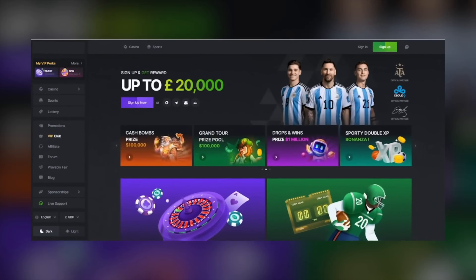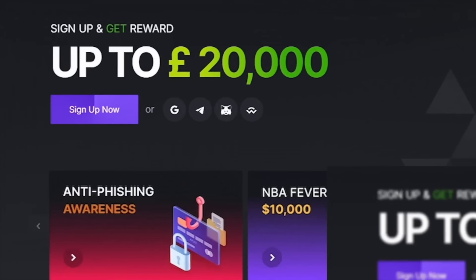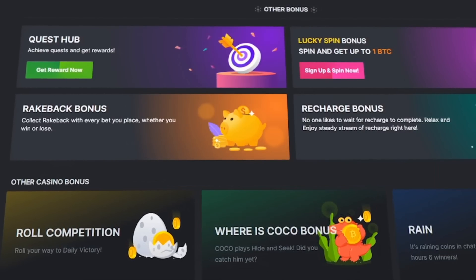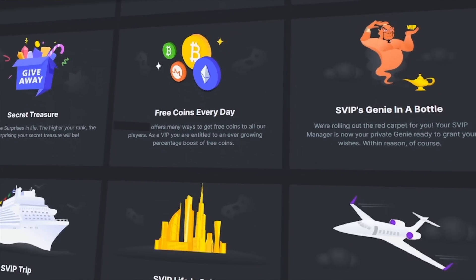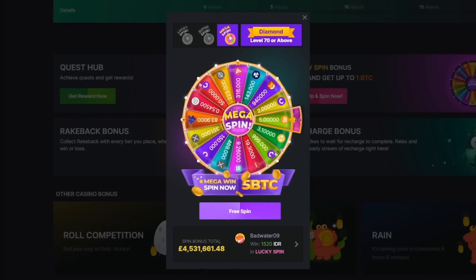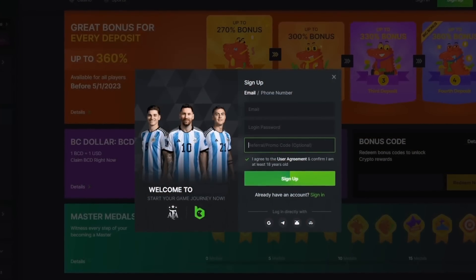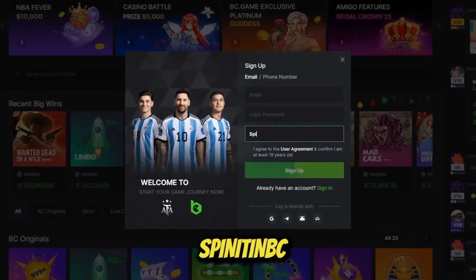Hi folks, today we are playing over on BC Game. If you wanted to play here, you can get yourself a monster welcome offer of up to twenty thousand dollars. Alongside that, there's so much more being given away — rake back bonuses, recharge bonuses, and a huge range of exclusive VIP benefits including VIP trips and VIP parties. You can also have a spin on the daily wheel where you can win up to five Bitcoin. If you're looking to play on BC Game, be sure to use my website spinitin.com and use the code SPINITINBC.